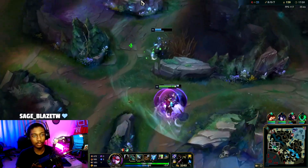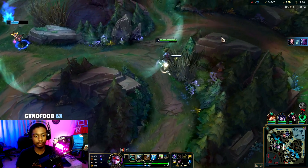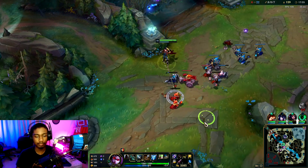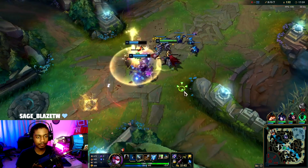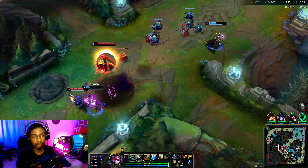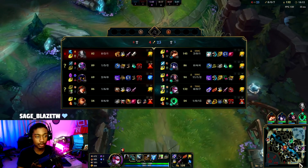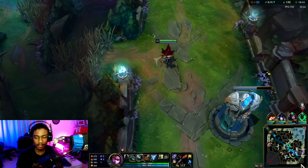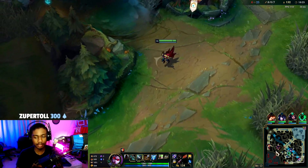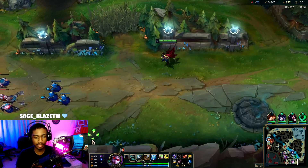Oh yeah — wait, there's Evelyn. I thought someone was going to try to cheese me there, but we're in the clear. Now we have enough for Rageblade! We have Rageblade, which means we're going to keep up this split push game. In theory we should carry the next fight and the fight after that. We're up in CS and items.